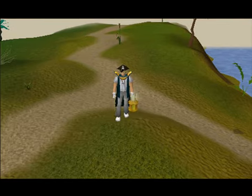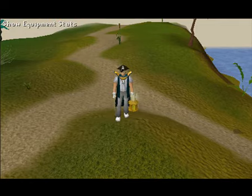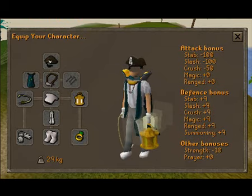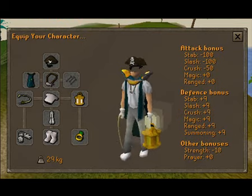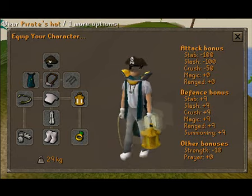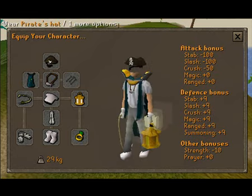The first glitch I spotted when I logged in was my pirate hat — I have no head. And if you can see, the light isn't coming out of my harpy bug lantern, it's coming out of my hand. The normal pirate hat doesn't give you an invisible head.